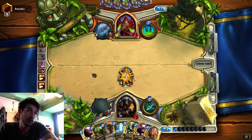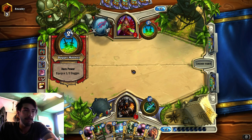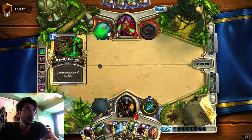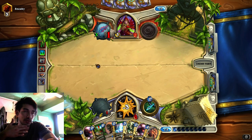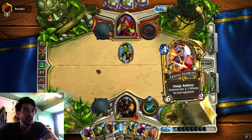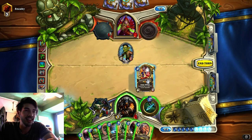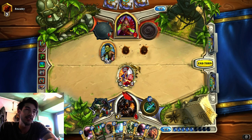So it doesn't have lethal - hopefully this Freezing Trap buys me a turn. Misha would be best draw. I'm out of Houndmasters. Well... I think I got it. Yeah. I can't believe I beat this Rogue.